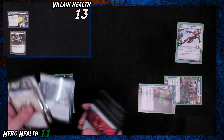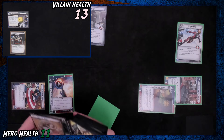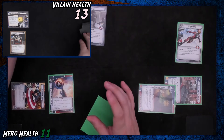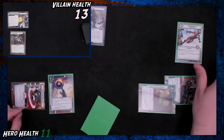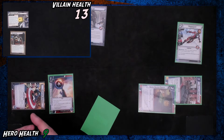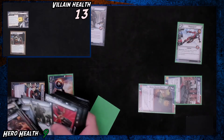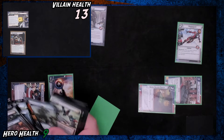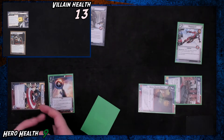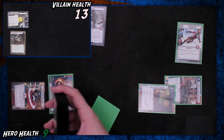We'll get rid of this Hydra Patrol. We also have to discard the top card of the deck when we change forms, so we should do that first. We'll take two damage and go to nine. I still want this Hydra Regular — there are two in here. When he's revealed, we place one threat on the main scheme, going to two.